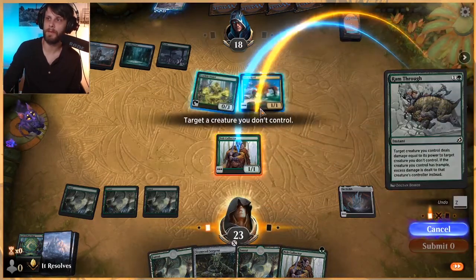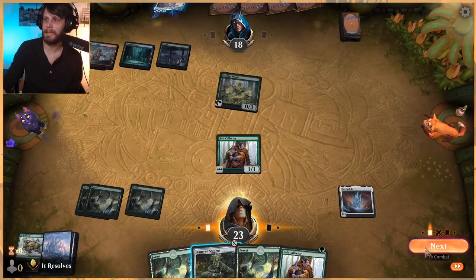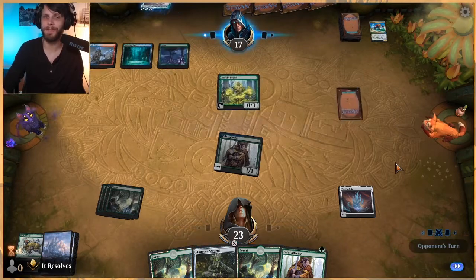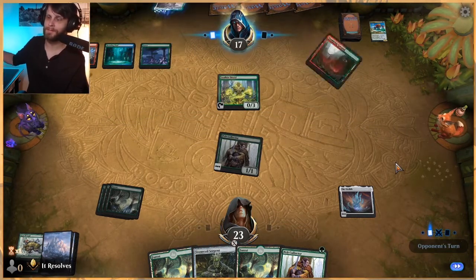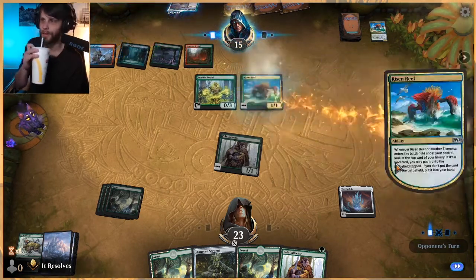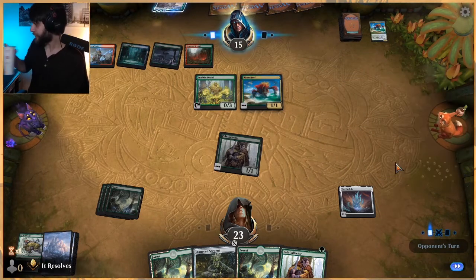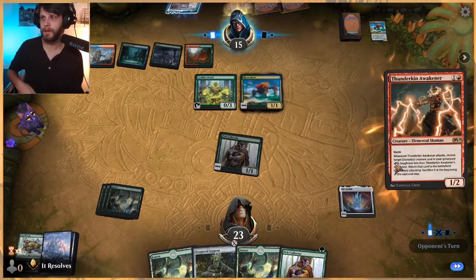We're going to go ahead and get rid of that Risen Reef — really not a good thing to have Risen Reef on the field if we can help it, so we'll try every opportunity to get rid of it. My fiancée was kind enough on her way home to grab me a Coke — I can't tell you how much I appreciate her, she's phenomenal.